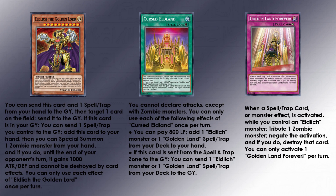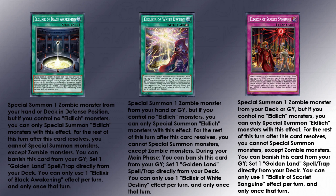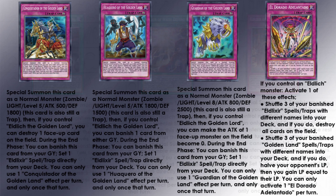Each spell and trap card except the counter trap replaces itself by banishing from the graveyard, which allows you to snowball advantage pretty quickly — being able to trade card advantage with your opponent, making them run out of cards while you are able to banish your spells and traps from the graveyard to get new ones and replace your disruptions. Your opponent also often has to commit to get rid of your Golden Lord as it is quite big if you summon it through its own effect, and while they commit cards to get rid of it you are easily able to summon it back the following turn.